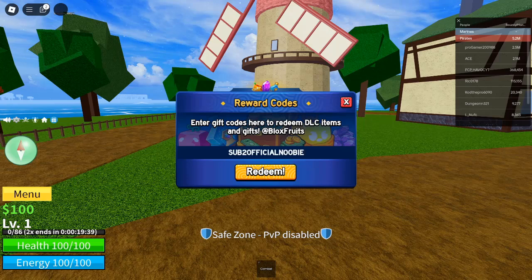What are Blox Fruits Codes? Blox Fruits Codes are strings of text that you can enter into the game to redeem rewards like free EXP boosts, belly — the in-game currency — and even stat resets. These codes are periodically released by the developers to help players progress faster and unlock new abilities. Redeeming them regularly can make a significant difference in how quickly you can level up your character and earn money.